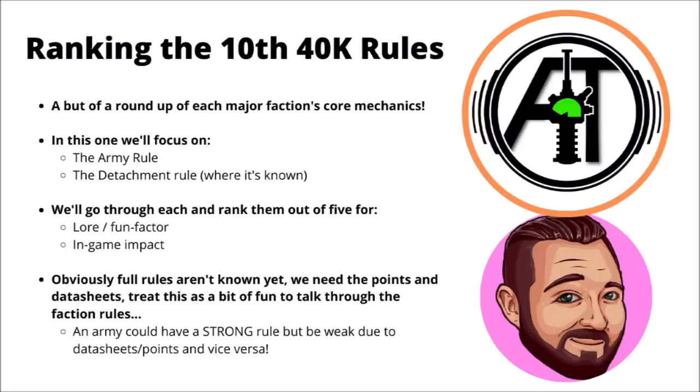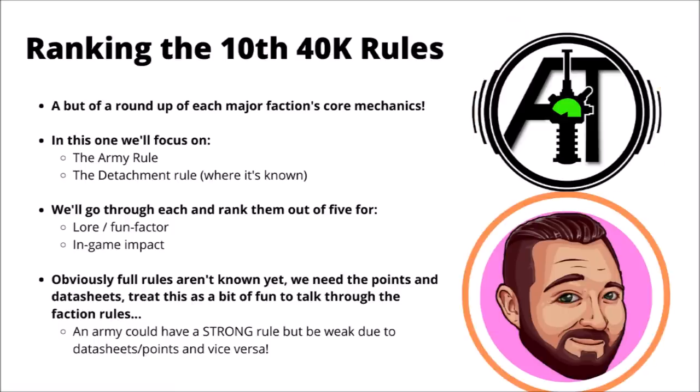In this one, we're literally going to focus on the core army rule and the main detachment rule for each army, going through each of them, talking through what they do, and roughly how we'd rate them both for fun factor and how much impact they might have in-game. The scoring system is two-part: both fun factor and in-game power will be rated on a scale of 1 to 5, with 1 being the worst or weakest, and 5 being the strongest and most fluffy. Of course, we don't know the full picture quite yet — points costs are not out, and we don't know every single datasheet. So the power level of these army-wide rules and detachments could have a little bit of leeway.